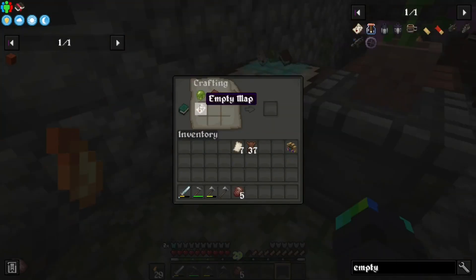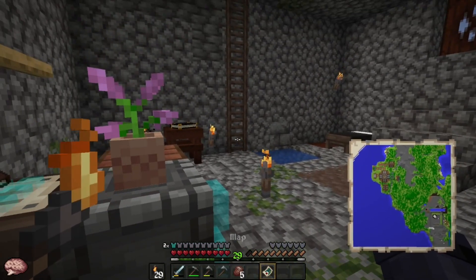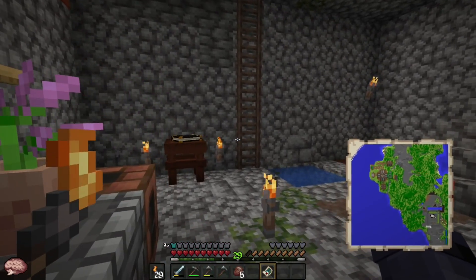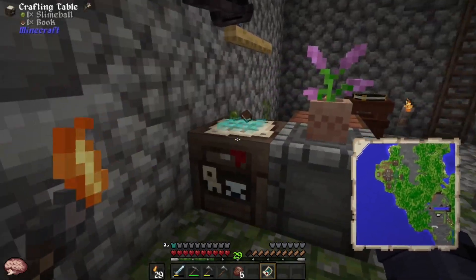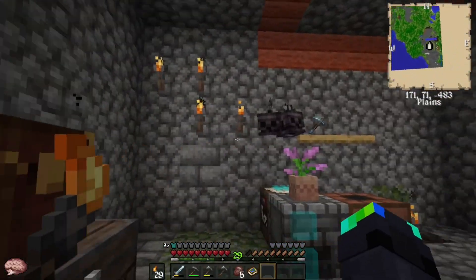If I go on and do that — that doesn't work. Do I have to open the map up? Map. Oh look at — wait a minute. Wait. Oh, that's the villager outpost. I was wondering what in the world that was. We got an atlas! Oh my god, it's an actual map.